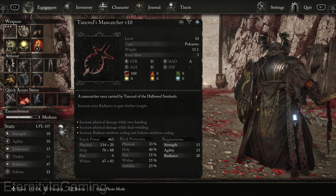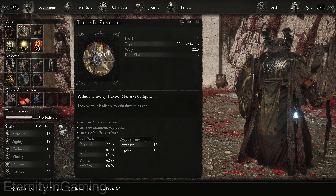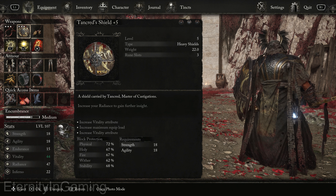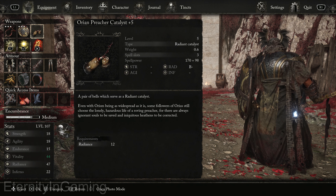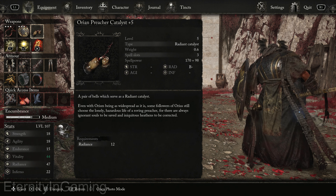This one doesn't get one of those cool triple socket ones where you can put almost any socket in it, but it still gets three unique ones which is kind of cool. Although the shield does get two of the unique ones where you can have any of the runes in there.